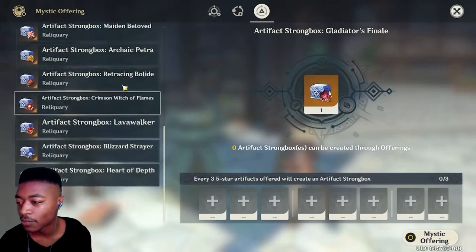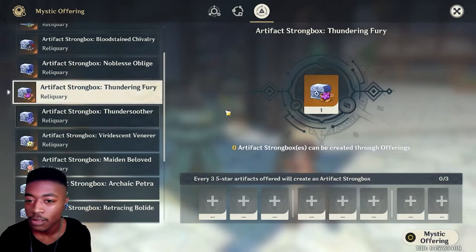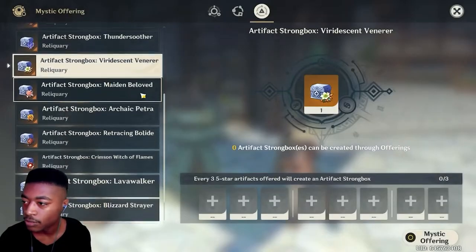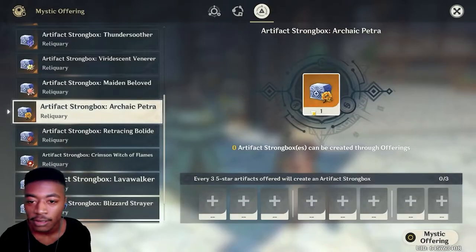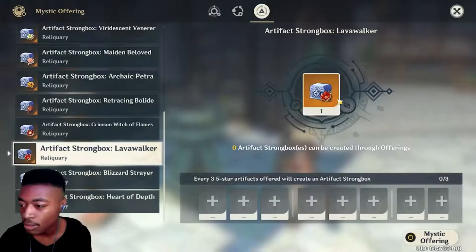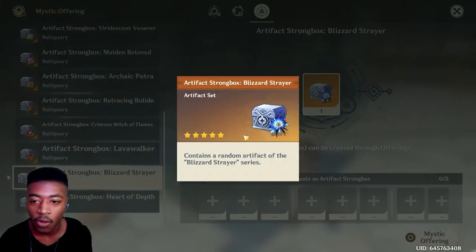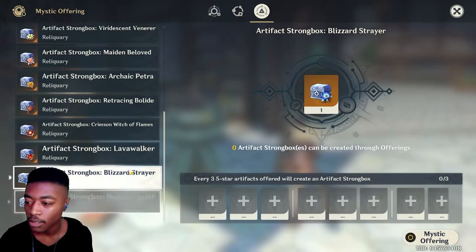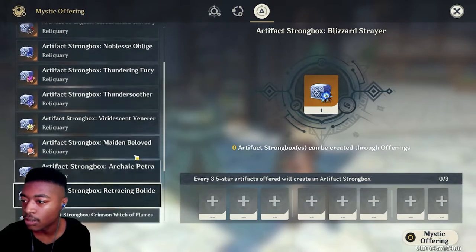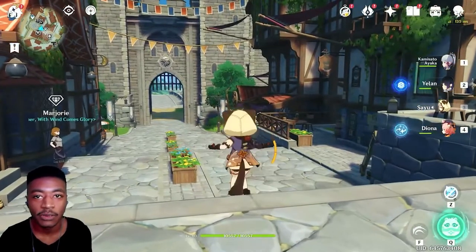Oh it's so satisfying! So many of them too. I think we only had four before: Thundering Fury, Thundering Soother, Iridescent — don't care about that one — Petra, Crimson Witch of Flames. I can't even fit them on the screen. Blizzard Strayer — honestly I'm most excited about Blizzard Strayer. I'd say Blizzard Strayer, Crimson Witch, VV, and TF too. TF is good. Check out the banner as well, and look at that other stuff too.